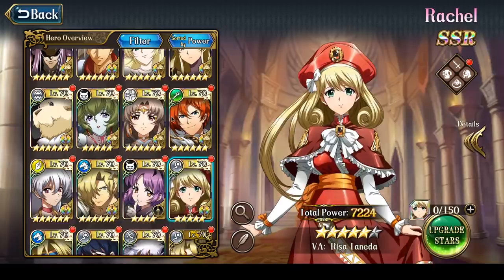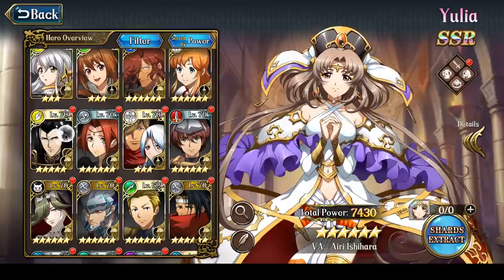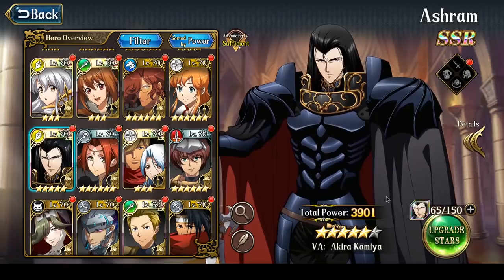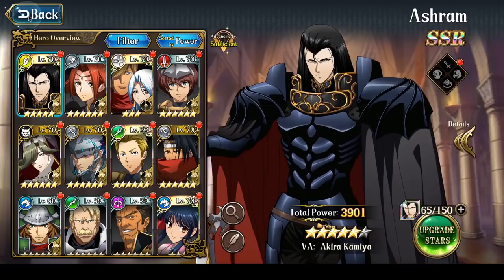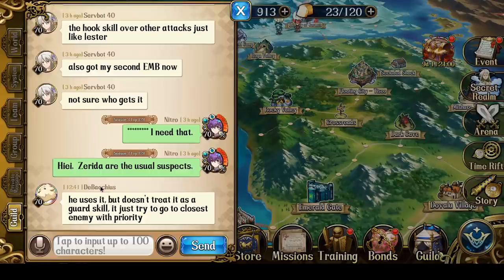There are no characters close to being brought to 6 stars right now. The closest is arguably Ashram, but I just don't have time to farm him to 6 stars, so he'll stay at 5 stars like many others. Leonhard is at 78/150 but is useless without Apex Boots, and Ashram needs lots of Last Rites before I'd build him. So that's it — thanks for watching, everyone. I hope you found this video interesting or useful. I've been improving these videos, although they've been taking a lot more time. Nitro out.